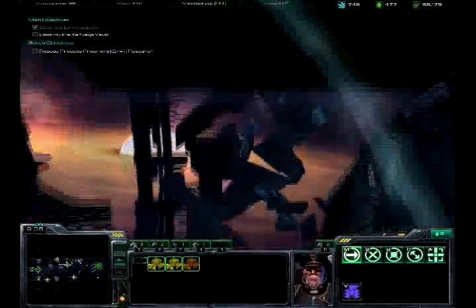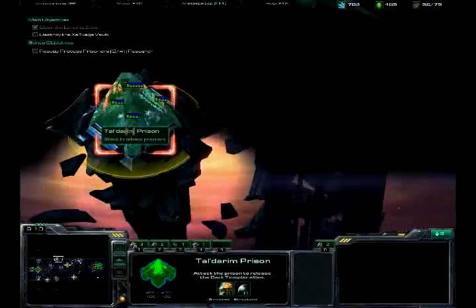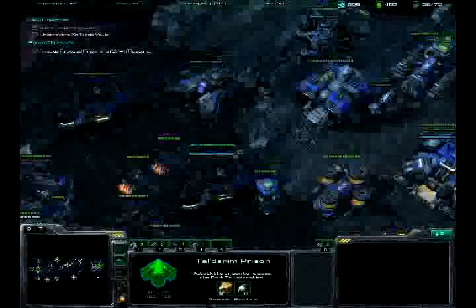There are four areas where there are Tal'Darim prisoners. They're not too hard to free — all you have to do is just destroy the prison that they're in. They shouldn't be too guarded. They might be guarded from air attacks or airships, I'm not sure.